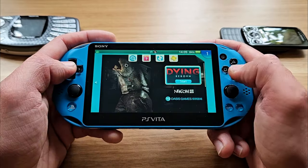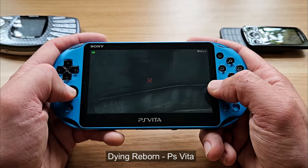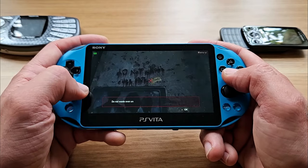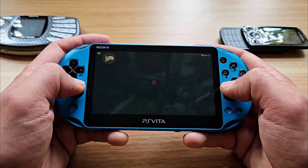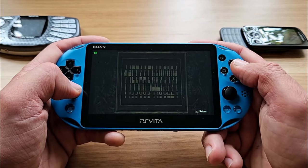8th is Dying Reborn, a dark horror-themed puzzle game that creates a unique first-person room escape experience. Examine, collect, and use items to solve a variety of creative puzzle types to escape each spooky room.